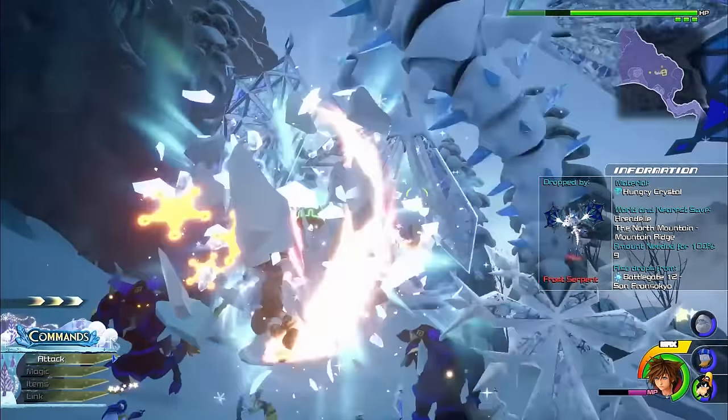Fluorite can either be bought from the Moogle Shop or found when you destroy asteroids in the Misty Stream Galaxy. Damascus can be found when you destroy asteroids in the Misty Stream or Eclipse galaxies. Adamantite and Electrum can both be found when you destroy asteroids in the Eclipse Galaxy. Evanescent Crystal can be dropped by either the Berserker or the Sorcerer Nobodies in Battlegates 3 and 9 — it's guaranteed the first time but a rare drop after that. The Illusory Crystal is given as a reward for beating Battlegate 8. You can get a regular Oricalcum by shooting asteroids in the Eclipse Galaxy. And the final 60th item in the game is Oricalcum Plus.